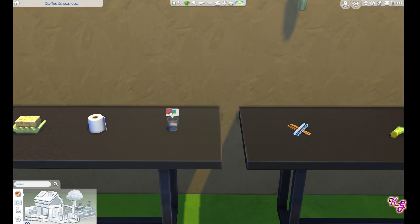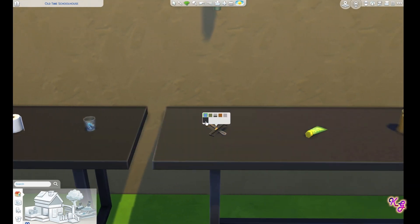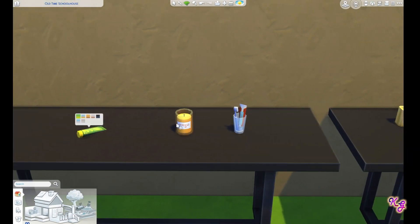We have dentures — look at the dentures — and I guess that's a retainer. So we have dentures and a retainer. I've had experience with retainers personally. We have some combs, which is cool, in some different colors. Nice. A little bottle of lotion. So all clutter, which is great. A little candle light here, which is nice.